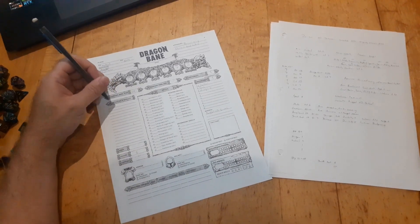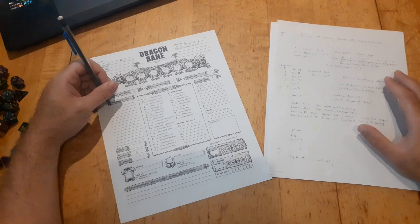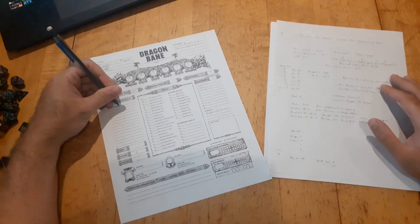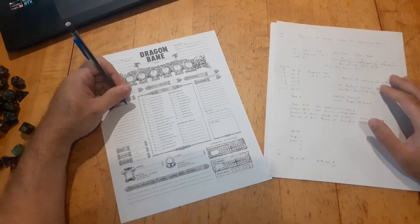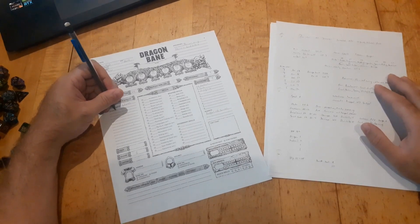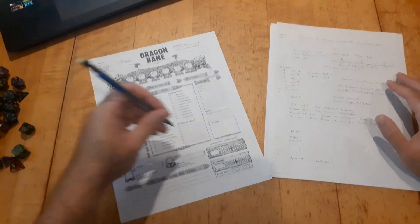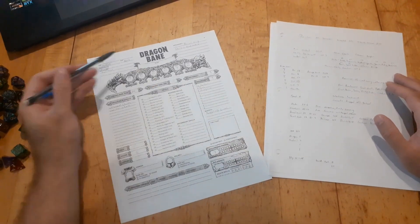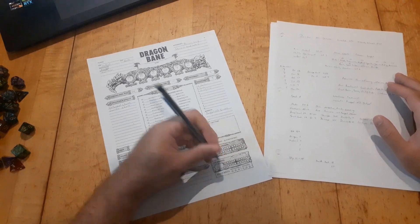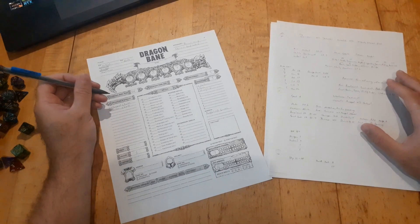Our special abilities and spells: we do have Ill-tempered, which costs three will points, and then we have Guardian, which costs two will points — which is good because we only have seven. Seven will points, because that's based off our Willpower attribute. Constitution is our hit points, so we do have 16 hit points, which is good. And we're actually pretty much almost done.